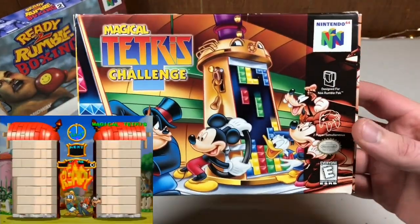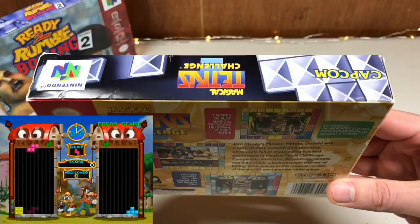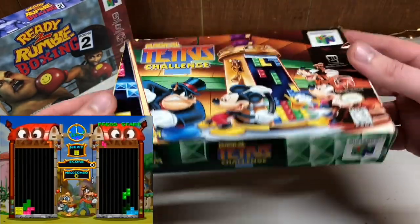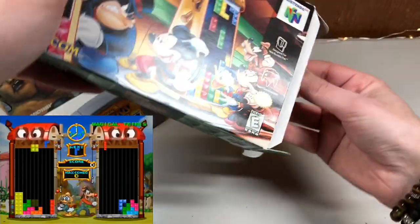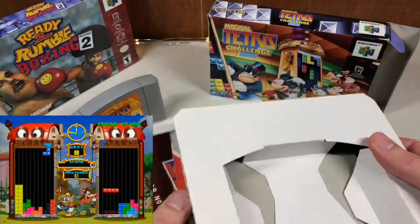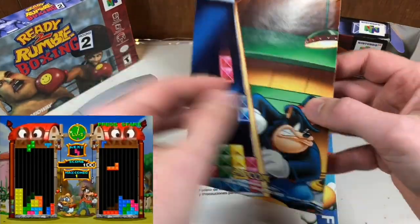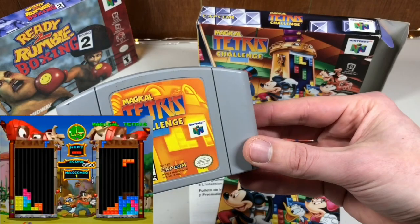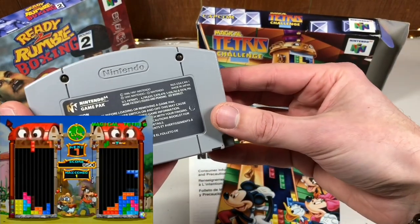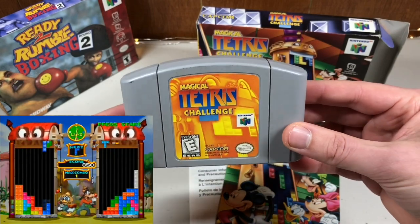Next up is Magical Tetris Challenge by Capcom — it's a Disney game. Capcom had a monopoly on the Disney license back in the day. Look at how clean the condition is, those colors are really popping. There's a tiny bit of a crease but it's incredibly vibrant. I actually got the cartridge separately — the box and manual I found for under 10 bucks in really great condition.